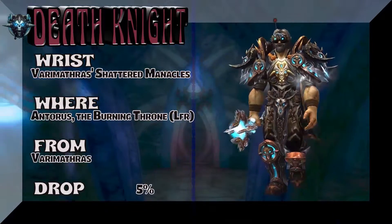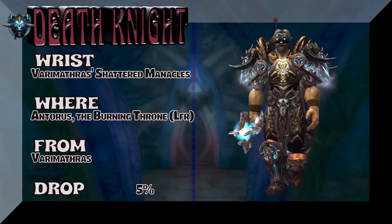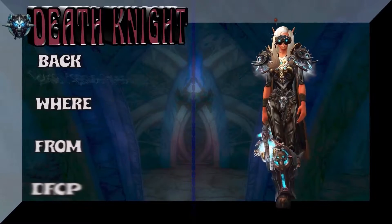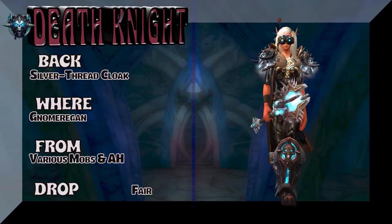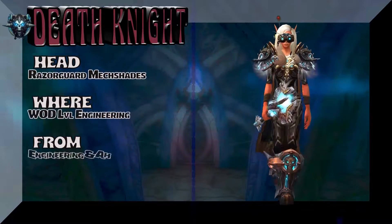Keep in mind, this is a wrist piece — The Burning Throne, LFR Varimathras, 5% on the drop rate for the bracers. And now we're going to show you a Lady Blood Elf with the back, which is the Silver Thread Cloak — no moran or various vendors, or the Auction House. You could also go with any other traditional blue and gray DK cloak.